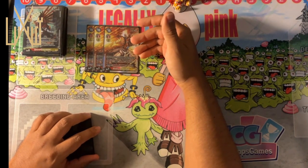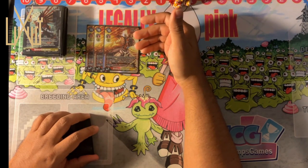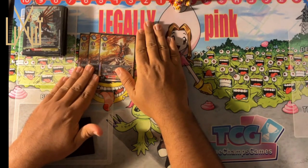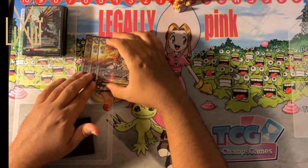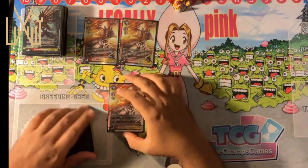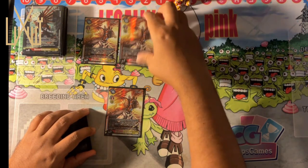It actually came up a lot. In my top 8 match against Georgie playing Belphamon, I actually had two ShineGreymons out and thought: I have a Marcus that could swing for two or three checks at 9k, but because he was playing Belphamon he would just negate that attack. So I just double Burst Mode'd and then swung with the Marcus to guarantee two security get trashed.